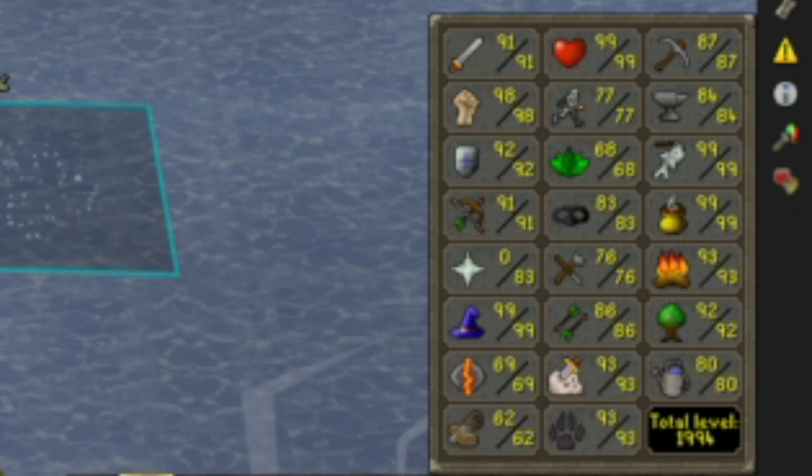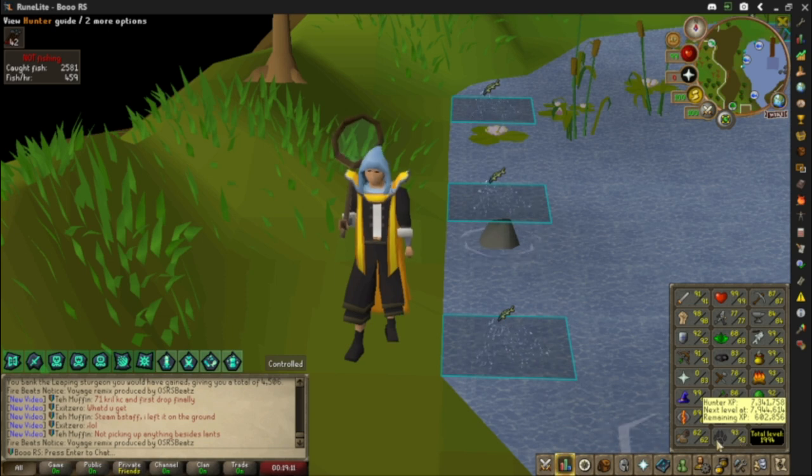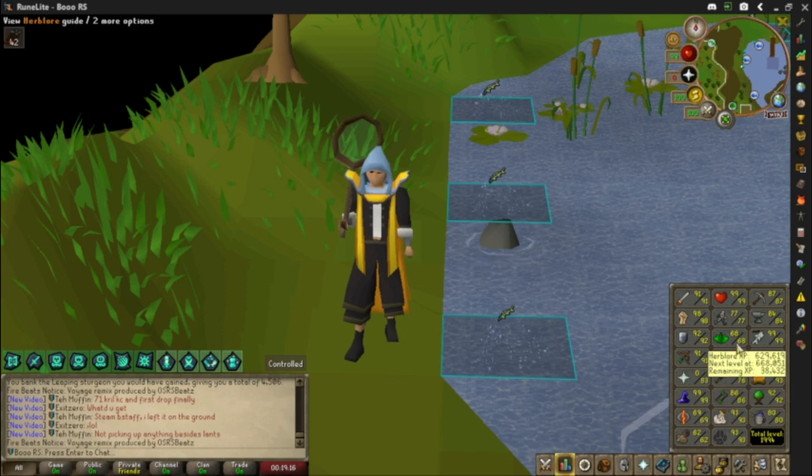I'm pretty sure everyone has 99 mage at this point just because barraging is so easy. We've hit 99 on hitpoints, fishing, and cooking — those are our only three 99s. Tonight we're going to hit 99 strength during this video. Hopefully we'll hit that at Bandos depending on the drop rates.